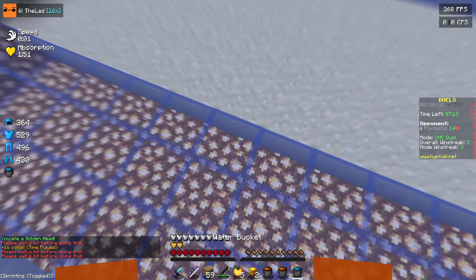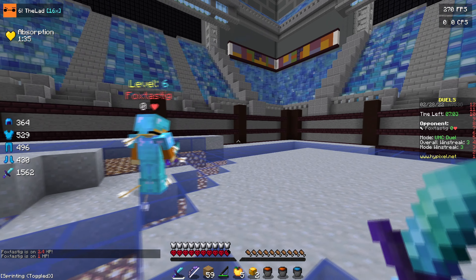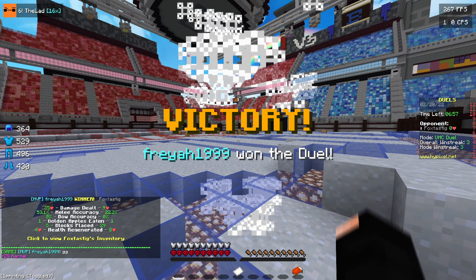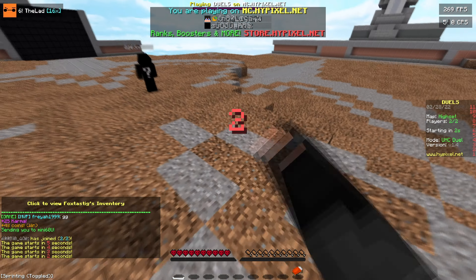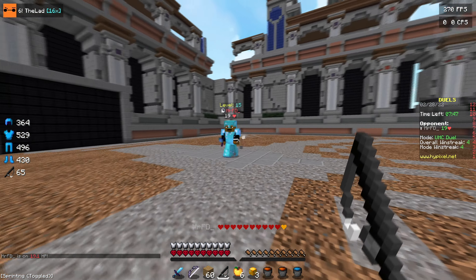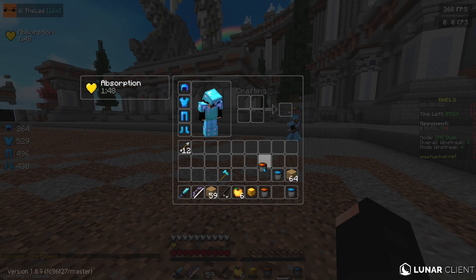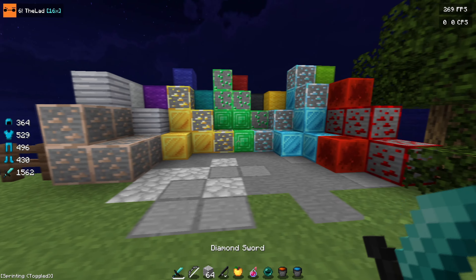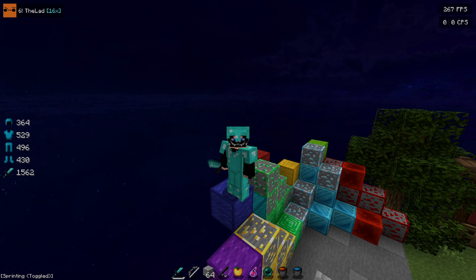I'm pretty sure I've seen this sword in a pack before but I can't remember what it's called — like the exact same shape, but maybe the shading is a bit different. With 16X packs, you're going to see the same shape of swords because there isn't too much you can do and people need it to look good, so you have a lot of people doing the same shapes, which is pretty normal. The fishing rod fits with the guard of the swords, the bow, and even the buckets — there's a blue and gray theme. Anyway, that is going to be the last pack of the video. If you guys enjoyed this, make sure to like and subscribe — see you later.